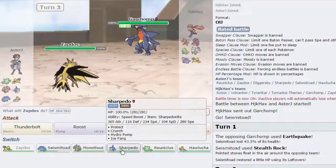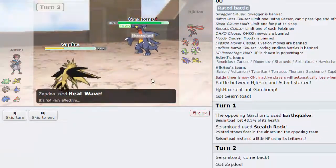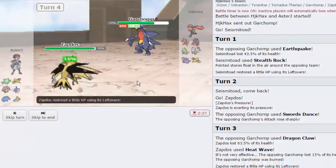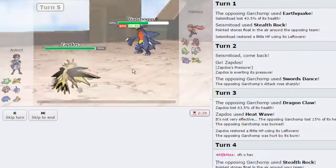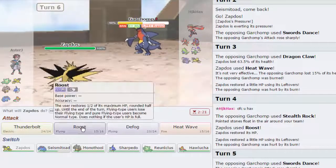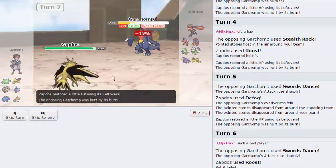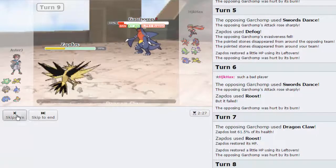I do have Sharpedo that can protect and then go for an Ice Fang on the following turn. I'm just gonna go for a Heat Wave. He's gonna go for Dragon Claw — it is gonna two-hit KO me, of course. I do still need Zapdos though. We get a Burn! That's huge, because now his Dragon Claw doesn't kill me and I can Roost. He goes for Stealth Rocks — we're gonna get this Roost off and this Garchomp is gonna get weakened really fast. I'm gonna Roost again — he goes for another Swords Dance, that's fine. He goes for Dragon Claw again and his Garchomp is now dead.